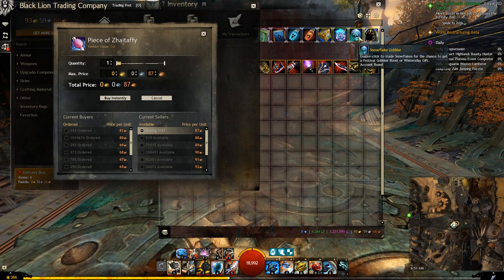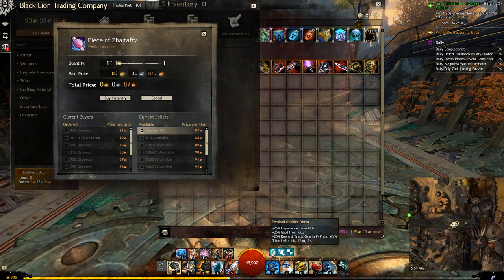There is another item called the Zephyr Gobbler that works exactly the same way. The only difference is it will consume a piece of Zephyrite instead of a Snowflake, and you can only get it during the Dragon Bash Festival. Keep in mind that both Gobblers give you the exact same effect, so even if you have both, they give the same Booster — but they will stack in duration.